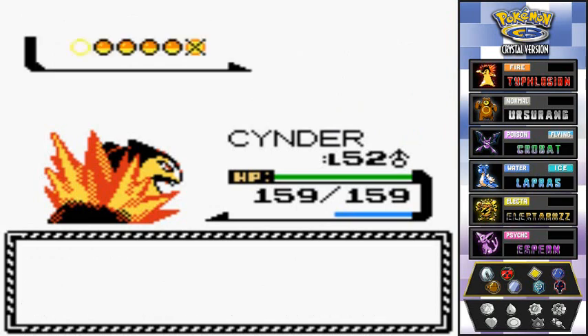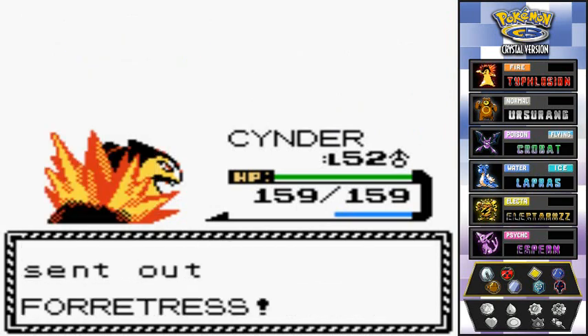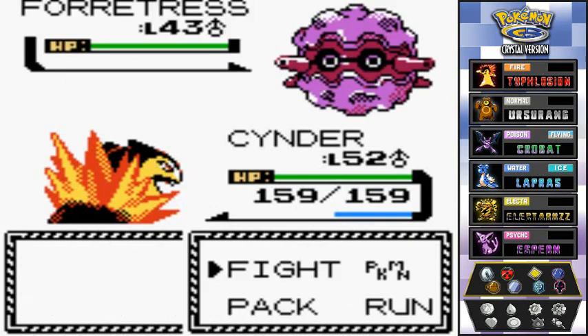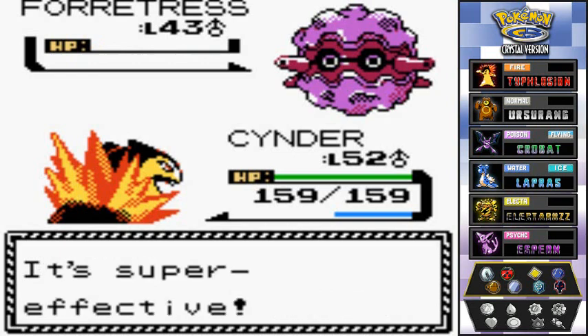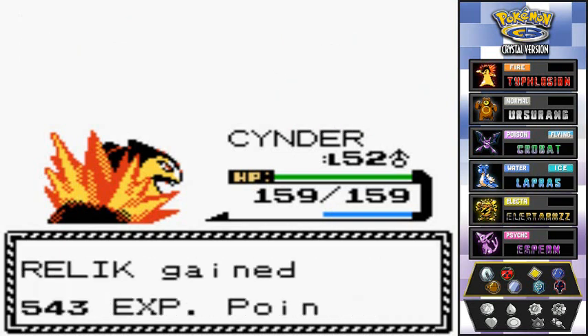Relic is getting more experience points, and Koga is coming up with his Forretress. I'm going to stick with Cinder — he's just going to destroy everybody. The best way to beat both a Bug type and Steel type Pokémon is through a Fire type attack. Look at that — four times the damage. Goodbye Forretress!